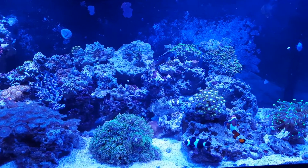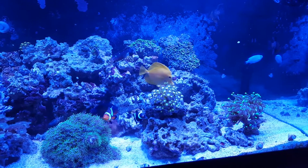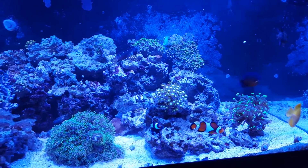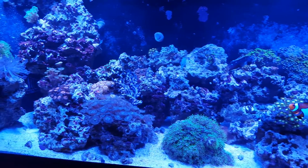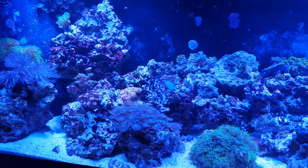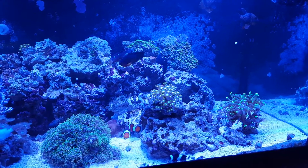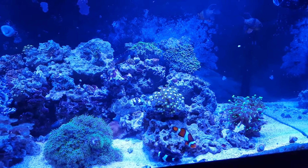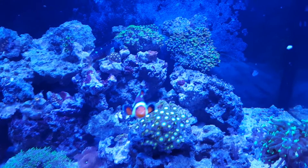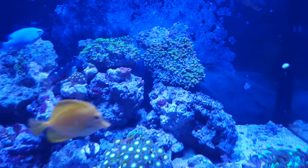Things are slowly starting to look a little bit better. My alkalinity is getting up there again too. If you're going to use GFO, start off with below the recommended amount. If your algae or phosphates don't change, you could bump it up a little bit. GFO has a tendency to bleach out your corals, lower your alkalinity, and overall just kill your tank. Make sure you're just doing a little bit — learn from my mistake. That colony right there was full and it's actually coming back a lot more since I stopped using GFO.